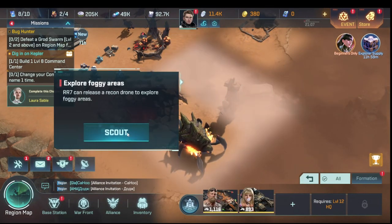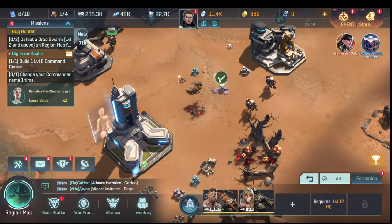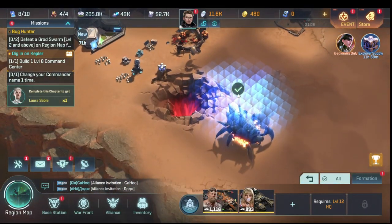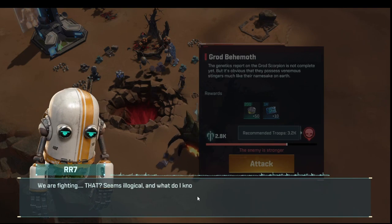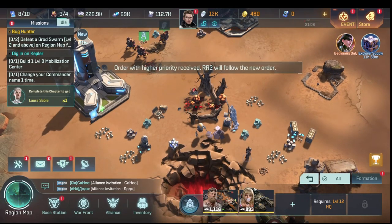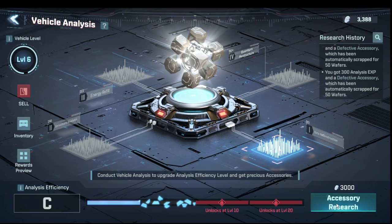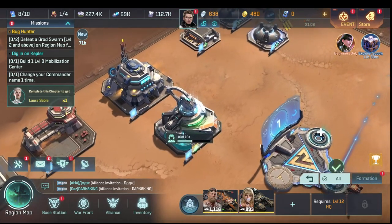An alloy factory becomes available in the new area we unlock — we reveal it and click the mission. There's a fight that seems illogical — it's just a bug, a powerful bug. We upgrade vehicle research levels seven, since every little advantage counts in the beginning.